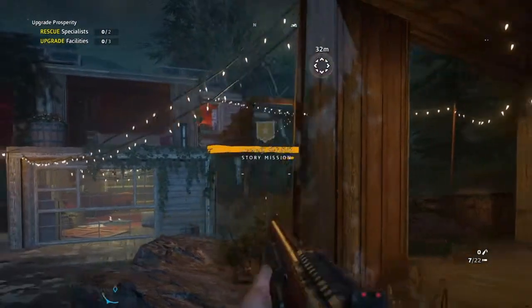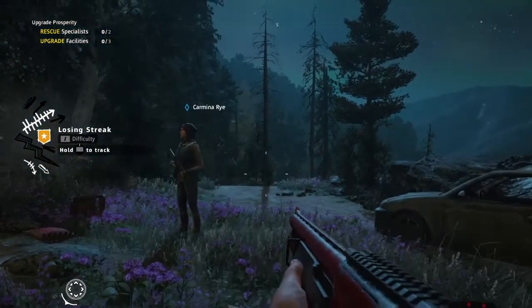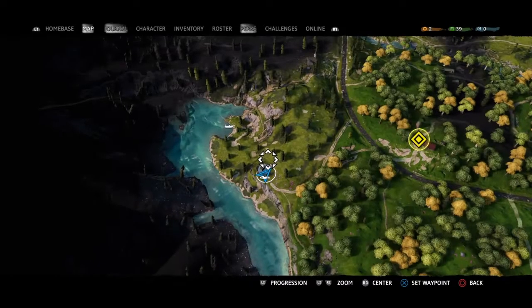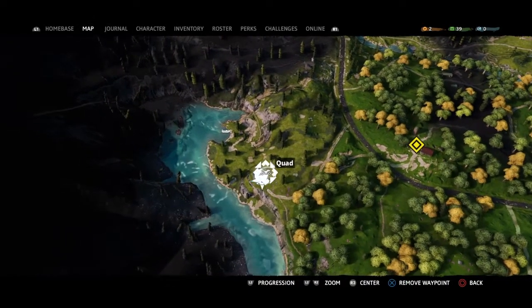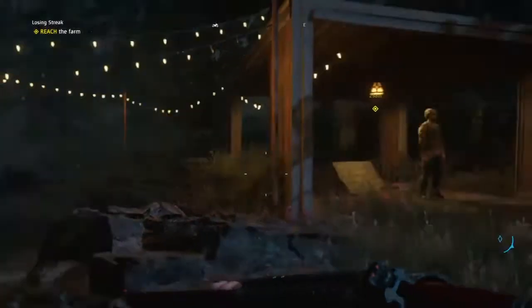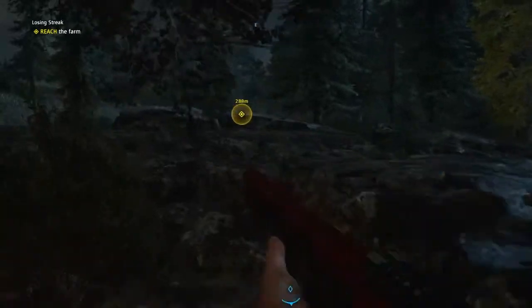All right, nice! 'Losing Streak' story mission — here we go. We are gonna take the waypoint we put on the map off — there you go, remove it. So now we're gonna head over to the farm. 'Reach the farm: Losing Streak.' All right, here we go.